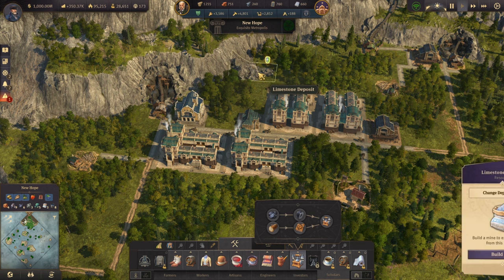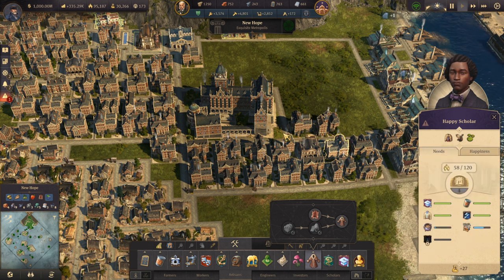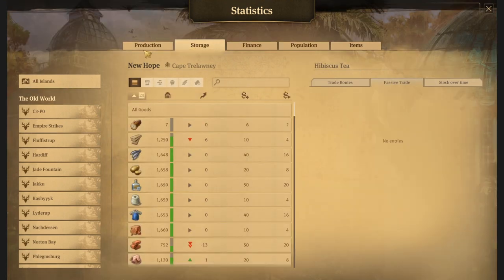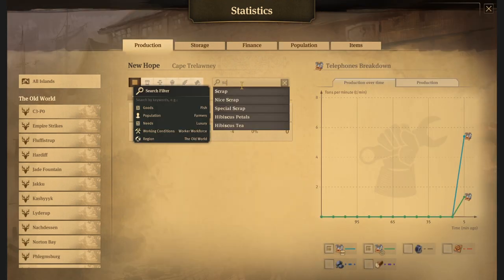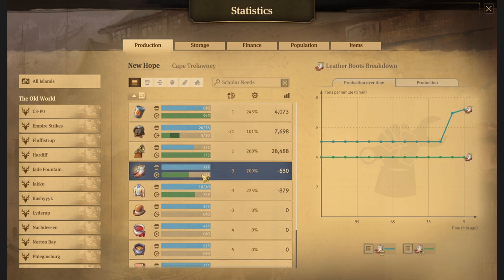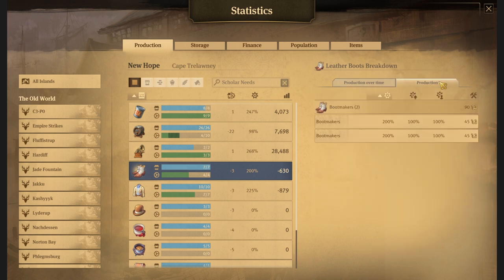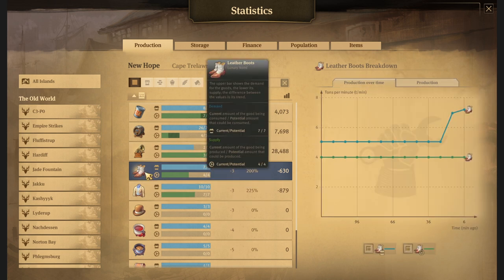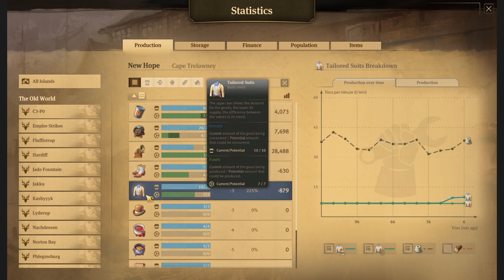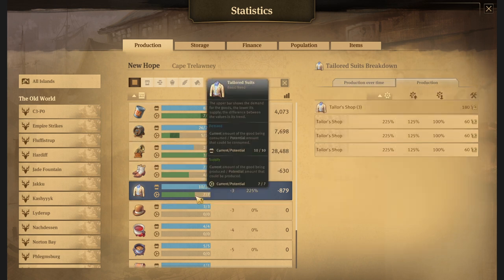Let's double check with Ctrl+T, go to storage, then production, and check scholars' needs. Grammophones are okay, but we are producing just four leather boots and we're going to need seven — so we need to double production. They jumped to 200%, so I'm going to need two additional boot makers. And then tailored suits again — I have three buildings giving me just seven, so I'm going to need probably two more tailored suits buildings.